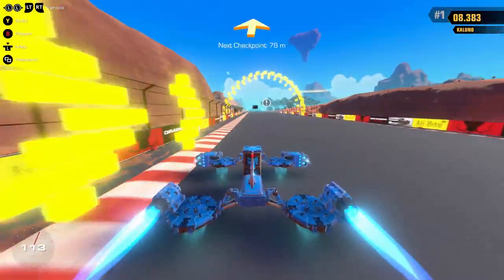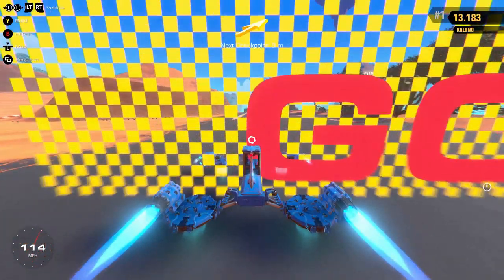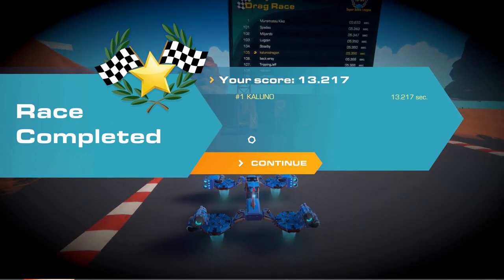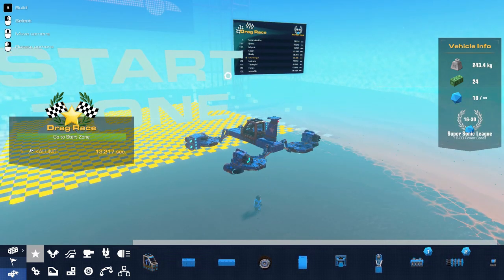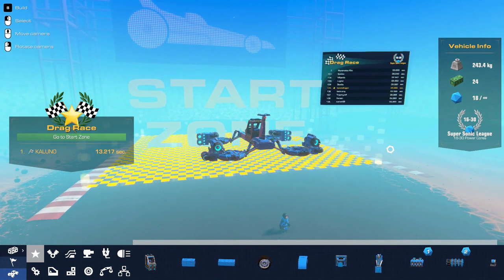I have no idea what league I'm in right now. The leagues are based on how many power cores you're using for your current vehicle. It looks like we are in the supersonic league, but we're in the low end of it. You can go all the way up to 30 power cores — we only have 18, as it shows right here. Up on the board, it looks like my fastest time has me in 105th place at 5.366.